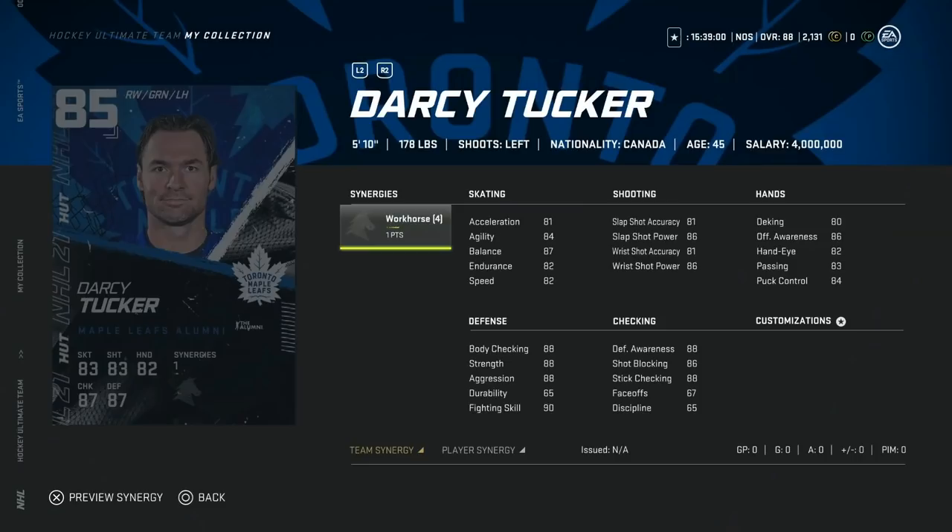For the Toronto Maple Leafs, the team builder is the 85 overall Darcy Tucker. Keep in mind you've got to lose Rielly to make him. He does have the Workhorse synergy — boosts acceleration, agility at 84, balance at 90, endurance up to 85, and speed at 82. Decent shot with 86 power, 81 accuracy, and good defensive awareness at 88. But only 5'10" — if he's going to be small, you need him to be fast, and I don't think I'd go after him.